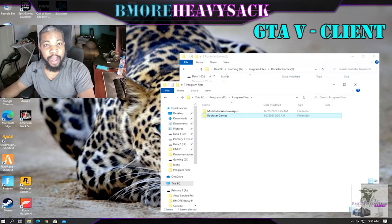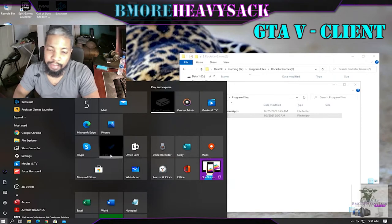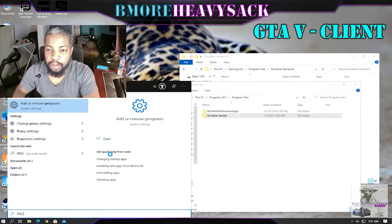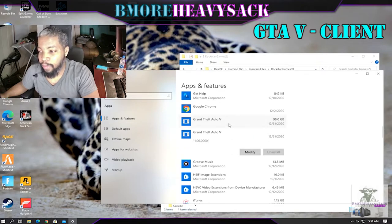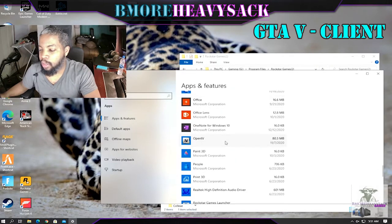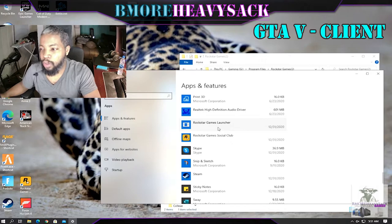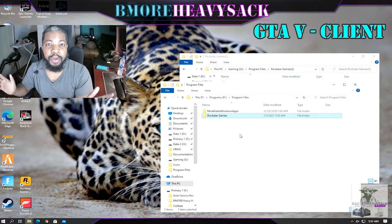After copying the data over, press the Windows key and type 'Programs' to bring up Add and Remove Programs. Uninstall everything that says GTA V. If this one is uninstalled it should uninstall the other as well. Also uninstall anything else that references GTA, such as Rockstar Game Launcher and Rockstar Games Social Club — uninstall everything from GTA and Rockstar. Then restart your computer.